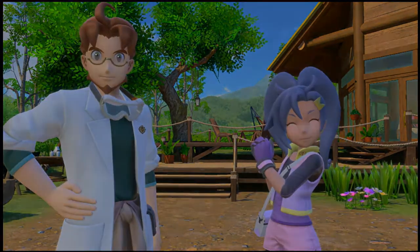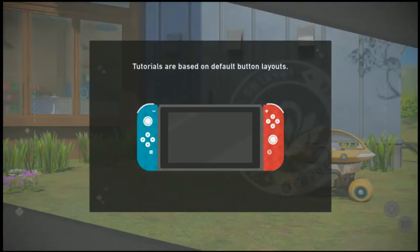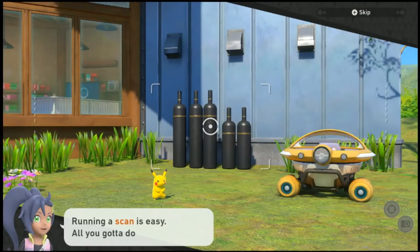Or just let me play the game — that'd be cool. Running a scan is easy. All you gotta do is press the X button. Try it out.